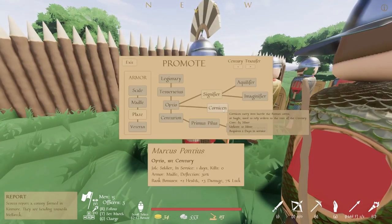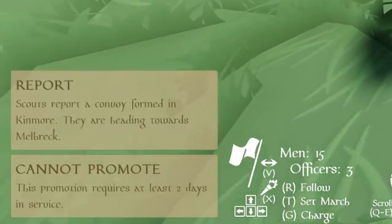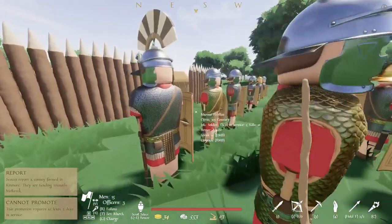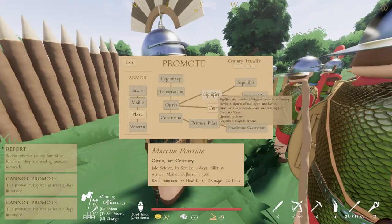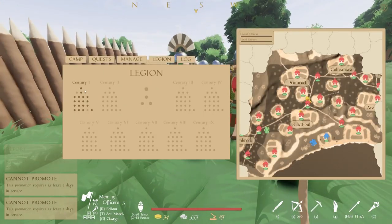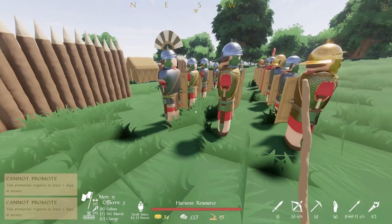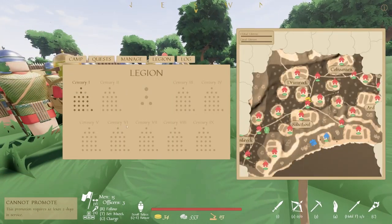Now I actually need to turn my Optio into a Cornician. It requires at least two days in service. Why do you need actual experience? Seriously? This is hard enough as it is, and I can't even make him a Signifier yet. Anyways, I understand how to make the different platoons now, so we're definitely gonna do that today. Because right now, this is the max army I can have — I'd like to get an actual massive team going.